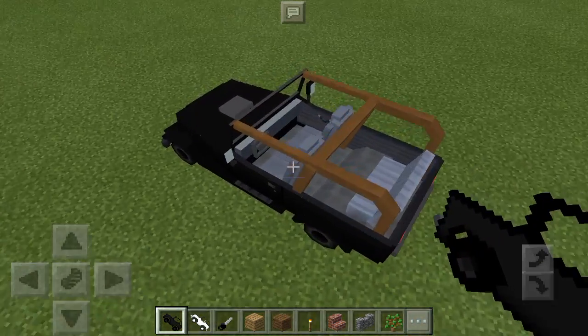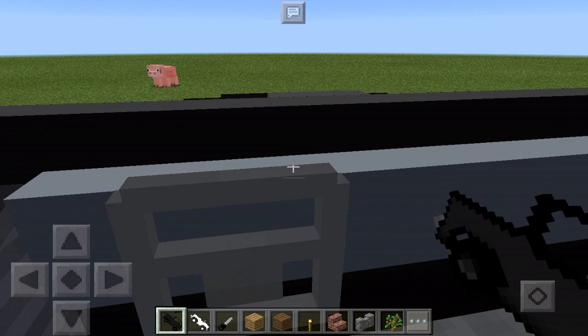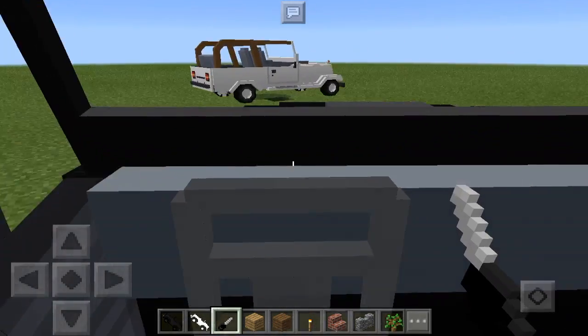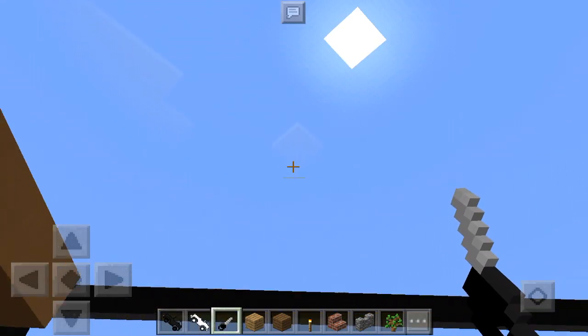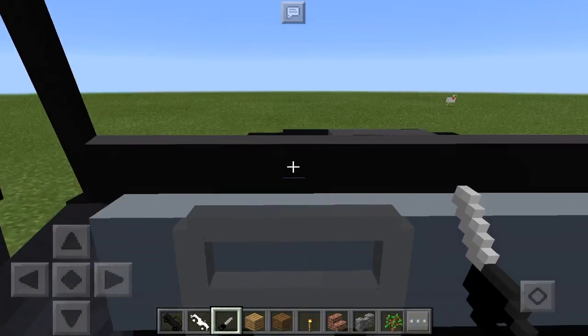You can go ahead and drive around, but you basically have to have the car keys — or the carrot on a stick — in your hand in order to ride it. You're not really in control of it, but it's still a super cool mod to play around with and drive around.